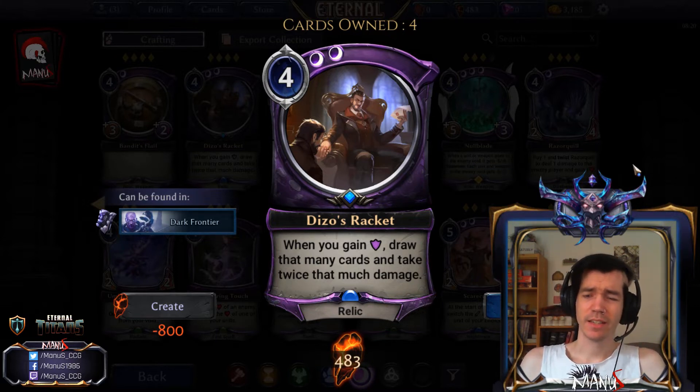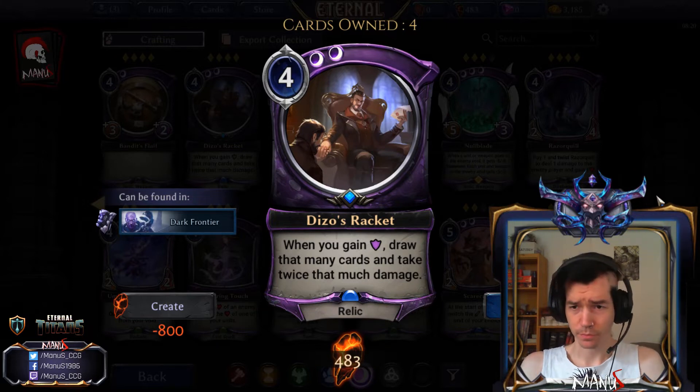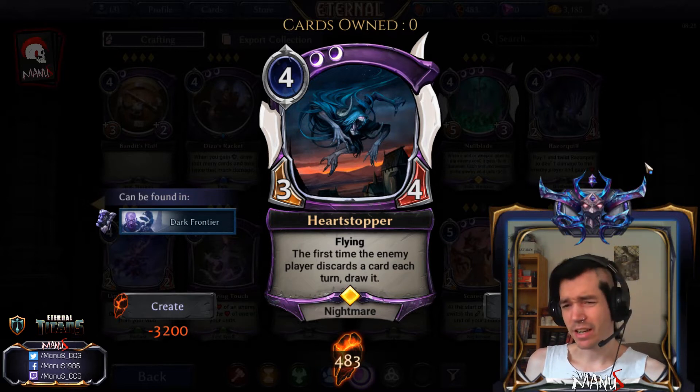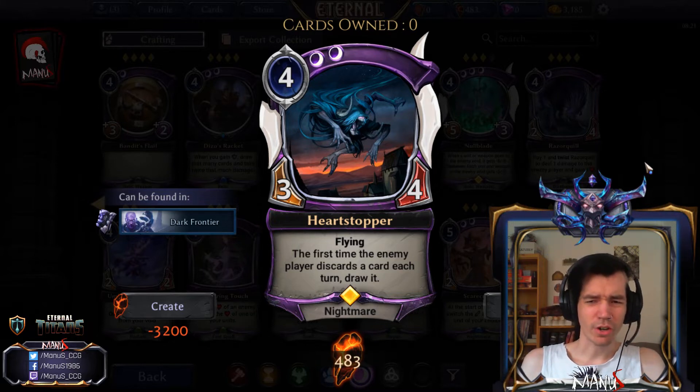In limited it might be a bit better, but even there it's harder to get enough armor going and the same issues can potentially apply, although the lower power level of the opponent probably makes this more impactful. Next we have Heart Stopper - a four-cost, three-four flyer, and the first time the enemy player discards a card each turn, you draw it. That's kind of neat, but the stats are kind of small for a four-drop and the ability is pretty situational and not that strong.